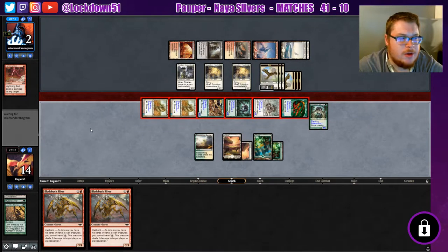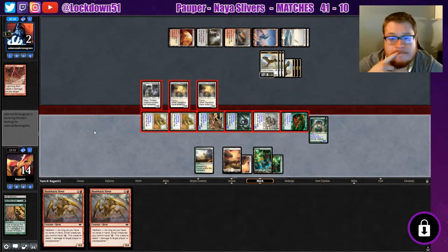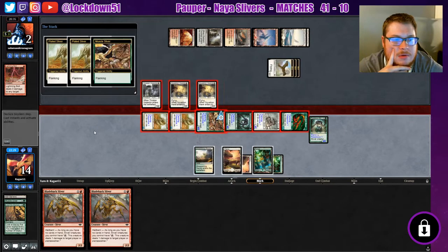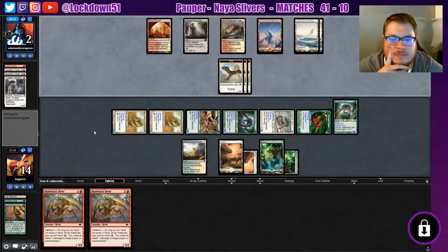Keep on swinging. Play two more Squadron Hawks next turn — and then what, you know, everything dies. Help me see — I'm blinded by your love.